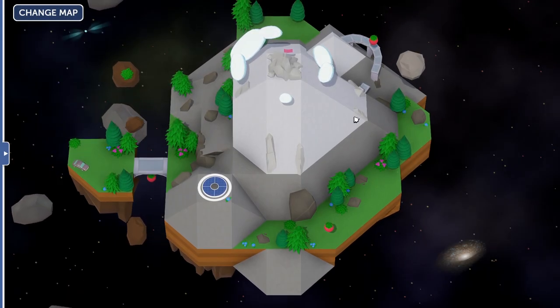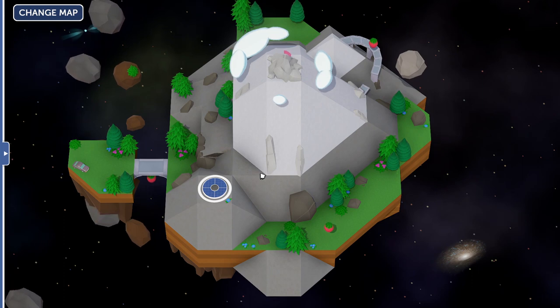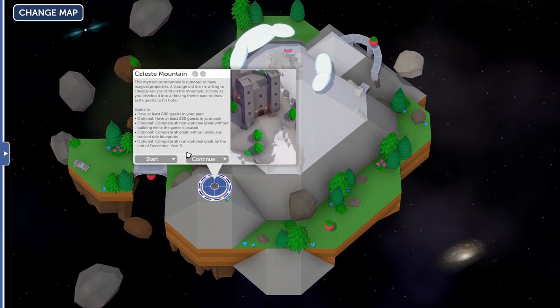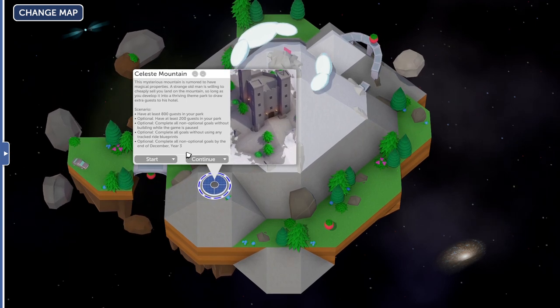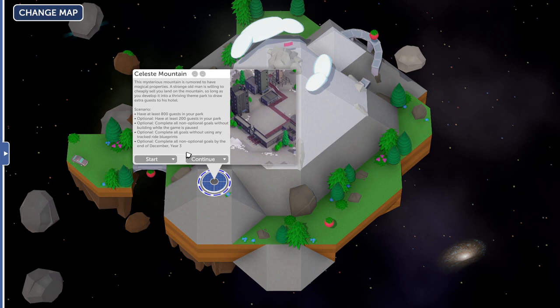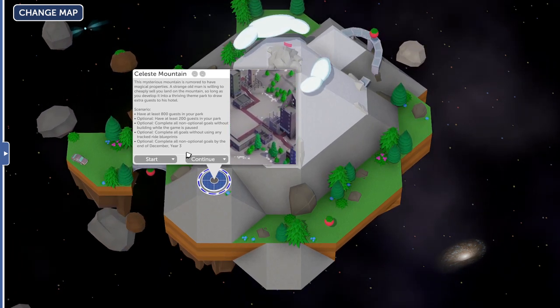Hey everybody! Welcome back to Parkitect A Taste of Adventure. Today we have a very special scenario called Celeste Mountain. The description is that it's a mysterious mountain rumored to have magical properties. A strange old man is willing to cheaply sell you land on the mountain so long as you develop it into a thriving theme park to draw extra guests to his hotel.